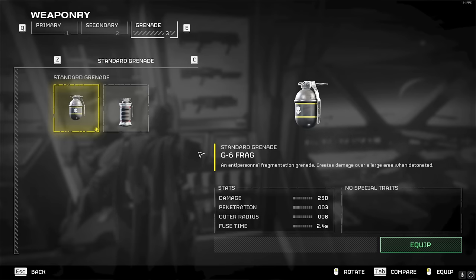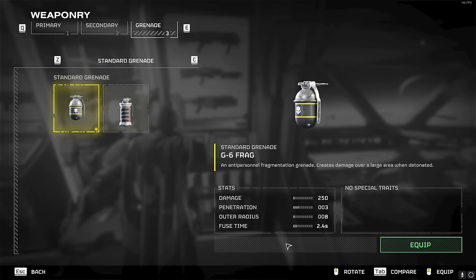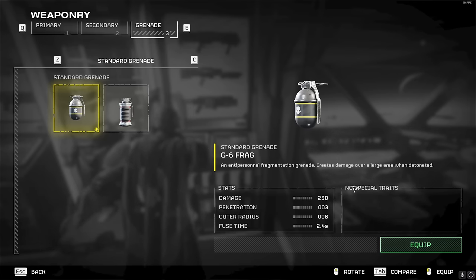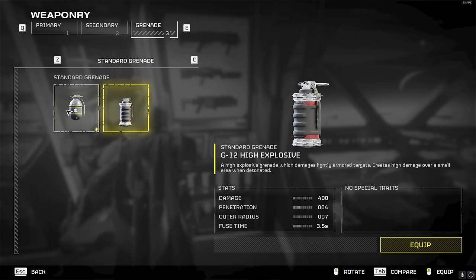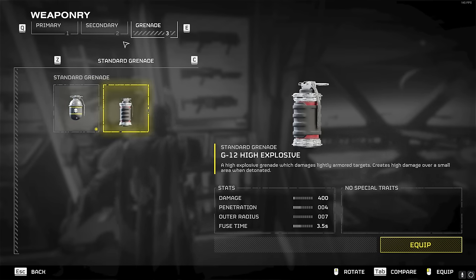For grenades, this is more personal preference, but there's one you can get in the early battle pass and then your starter grenade. I like the battle pass one mostly because of the fuse time — it explodes almost a full second quicker, which means if you throw your grenade and bugs walk away, this one will have a higher chance of killing them. However, it does 250 less damage. So the faster one is better for light stuff and the starter is better against stronger bugs.